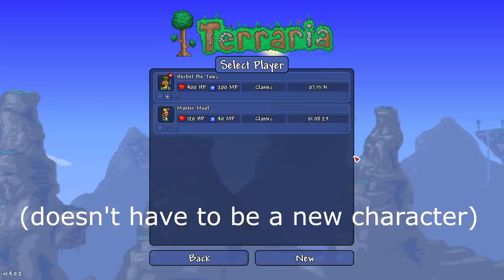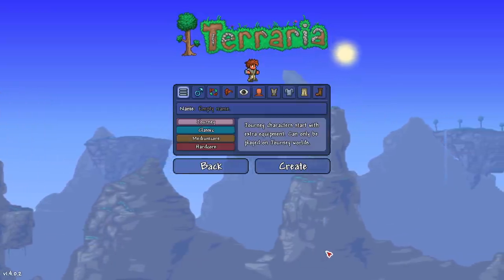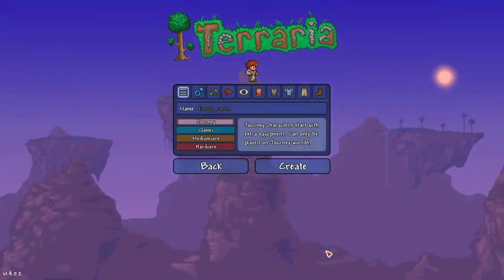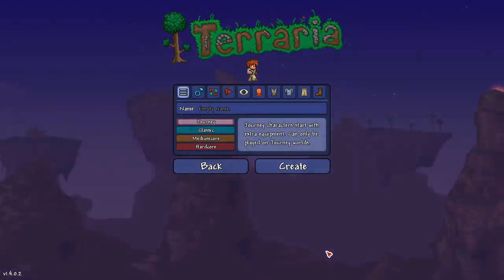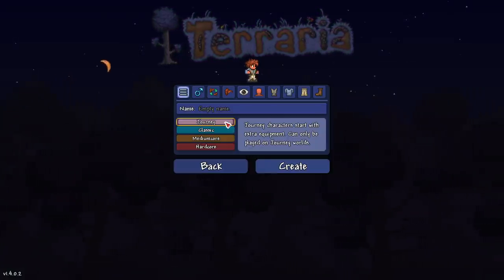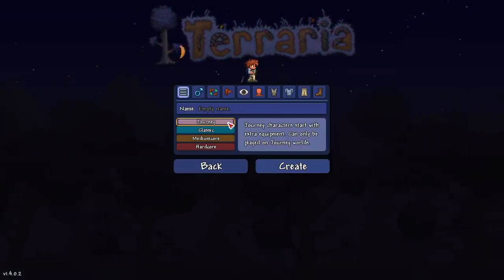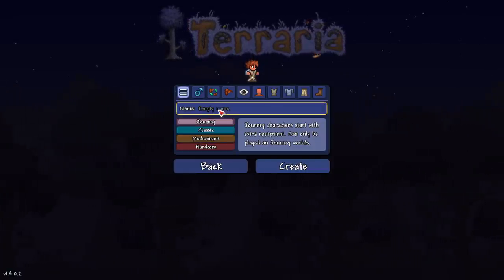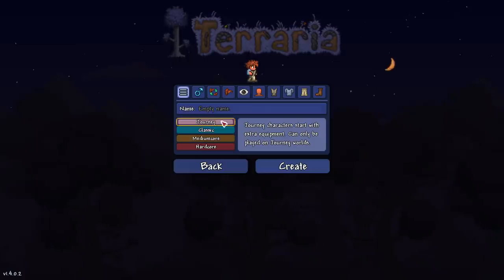We're going to create a new world and a new character. I've tested this with a couple of characters and it's worked. I've been told you can do this with any character, but we're going to play it safe and use a Journey Mode character for this video because it's easier — I can turn on god mode and turn down spawn rate. I did do it on my master mode character on classic, but I'm going to go Journey Mode here. Random name.